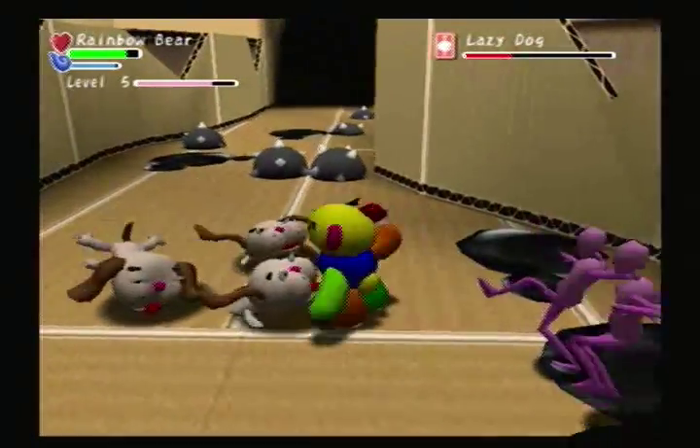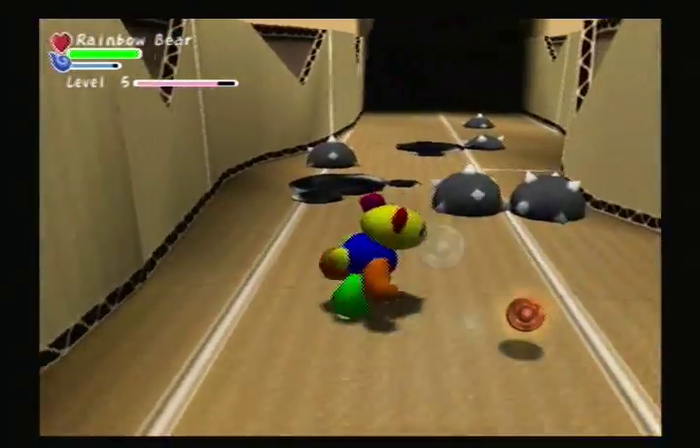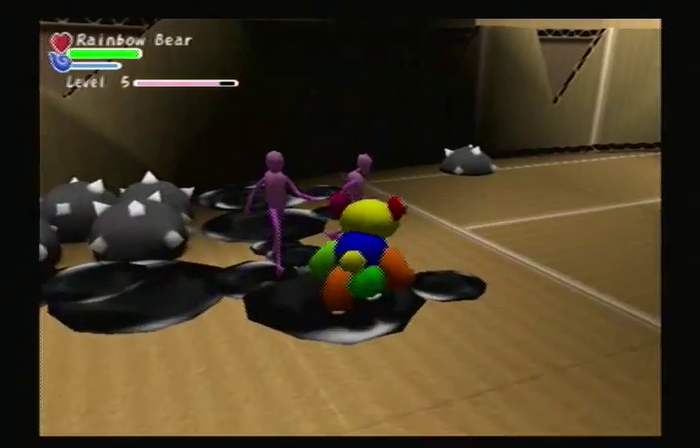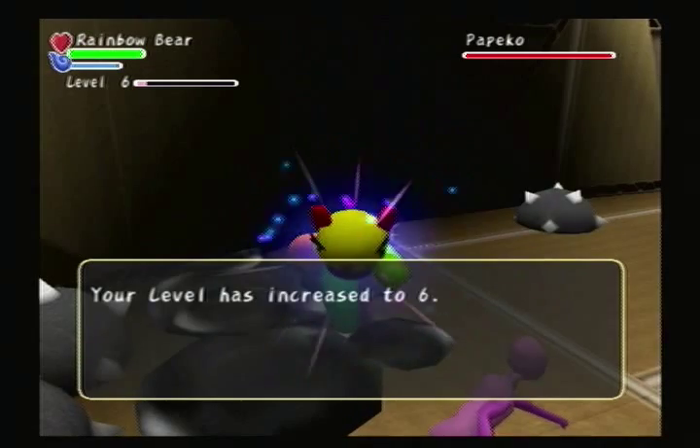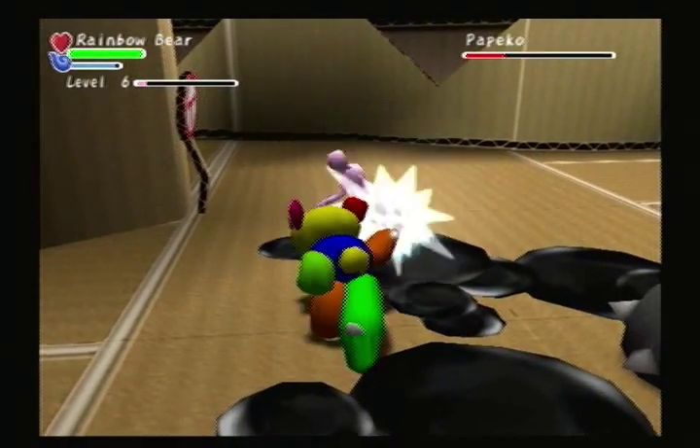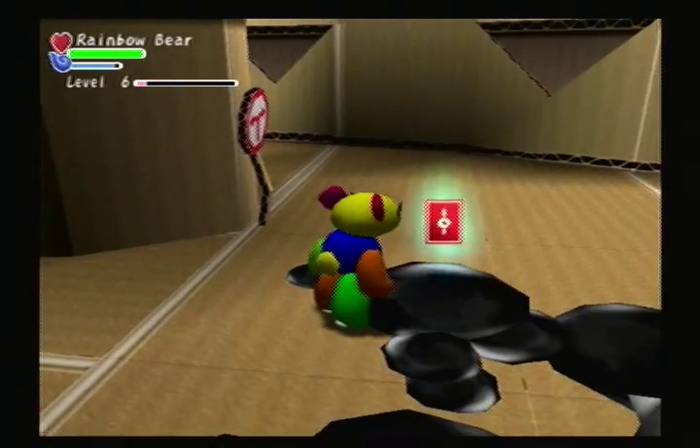If you have a creature's card, a little card symbol will appear by its name when you encounter it. If you're wondering what this black stuff does, you'll find out soon enough. These rotating parts — I haven't really played much with them.